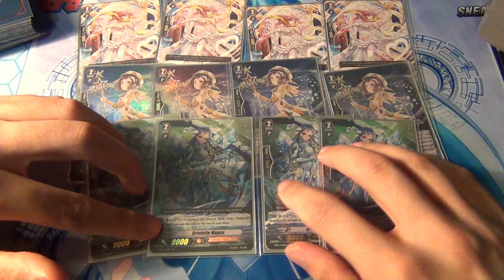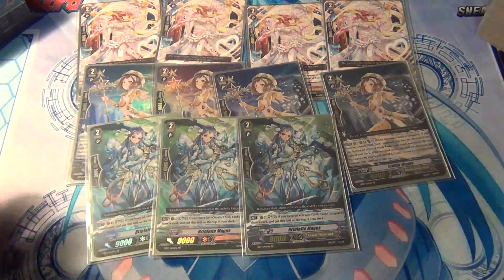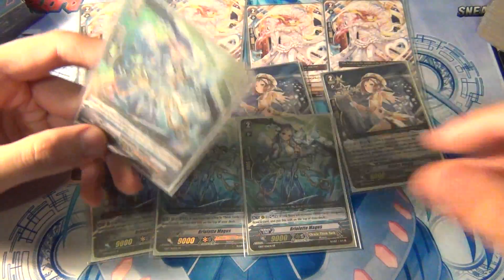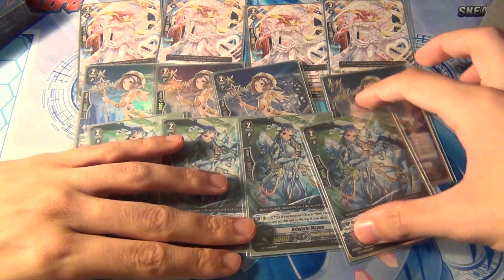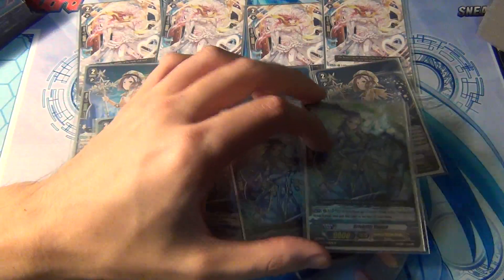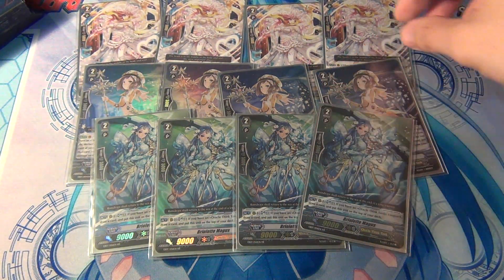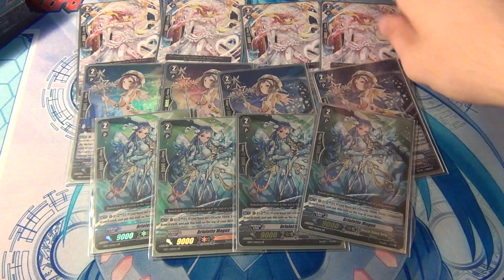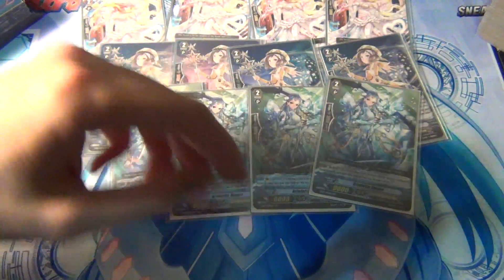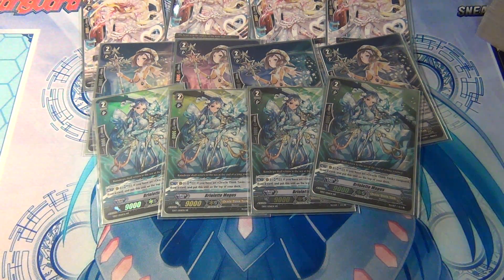Because of the starter I chose to go with, I do have a free open spot, so I could either take this out or run the other grade three which would be Cylinder Magus — which I'm not using — which is just your generic 'when it's boosted it gets 2,000.' But it's not really necessary because I do have four Brulet Magus. So I decided to put in 12 grade twos rather than a 15th grade one or a 9th grade three.